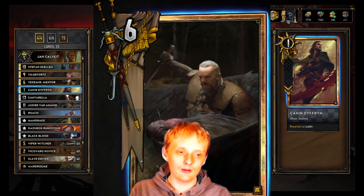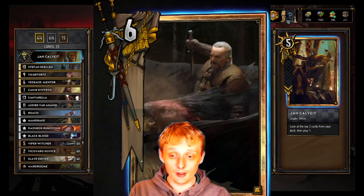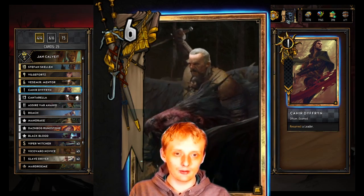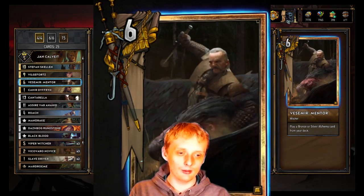Carver resurrects your leader. If you pump Joncal up with mandrake and marjoram, it's going to be a crazy play — if you have both on him, it's a 15 power play that lets you play one of the top three cards of your deck. That's pretty crazy.